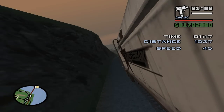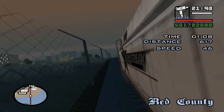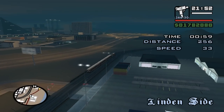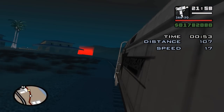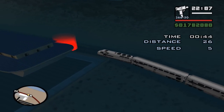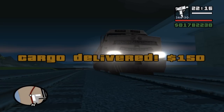I believe the next stop is Las Venturas. We're almost at the marker, so you really want to take it easy here. If you don't hit the brakes you're just gonna pass the marker and lose time reversing. Here we are — cargo delivered, 150 bucks.